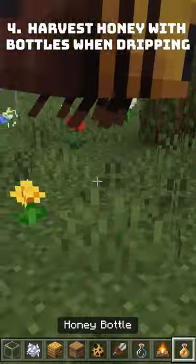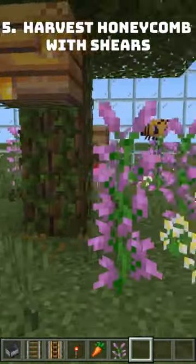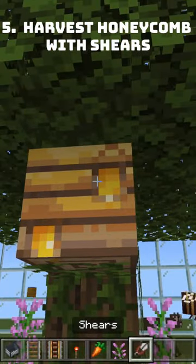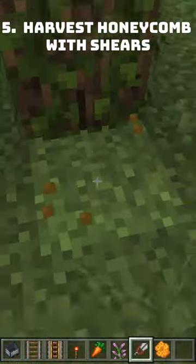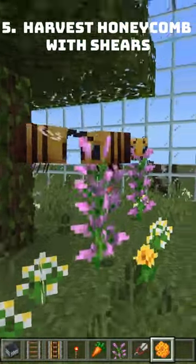Now you want to destroy your campfire because it can be potentially dangerous for the bees, as well as water. This time we're going to be using shears — you tap the hive and you get honeycomb. This is very useful, especially if you want to build another hive to get even more honey.